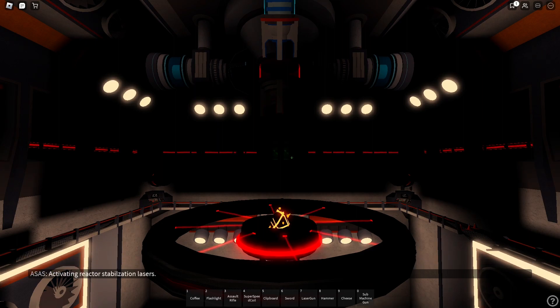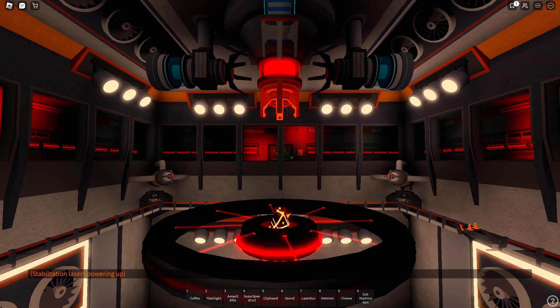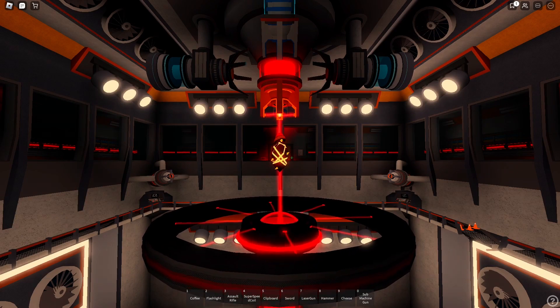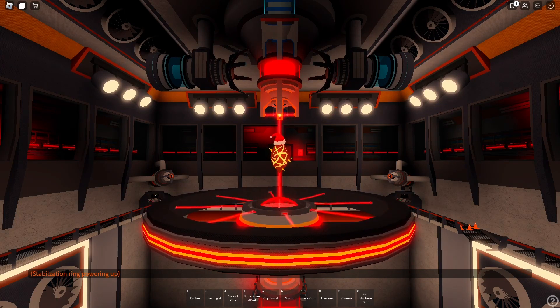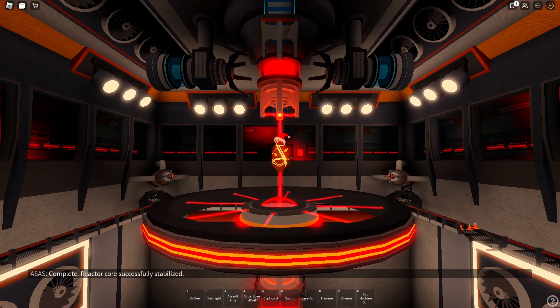Activating reactor stabilization lasers. Stabilization lasers online. Raising magma crystal to center position. Position locked. Raising reactor stabilization rank. Powering up. Complete — reactor core successfully stabilized.